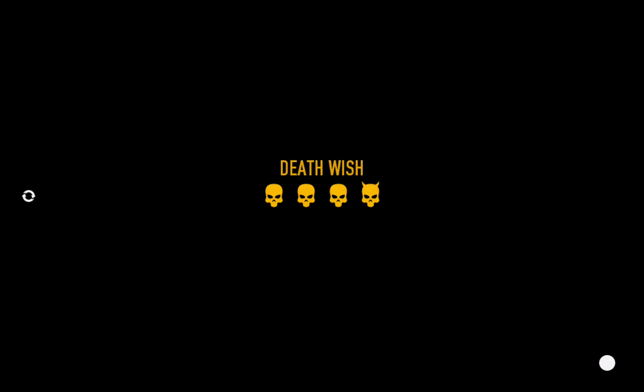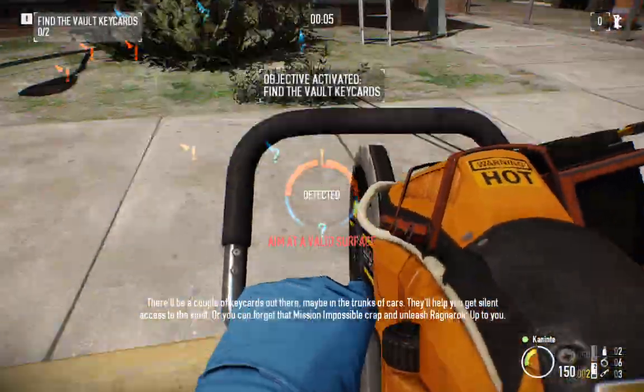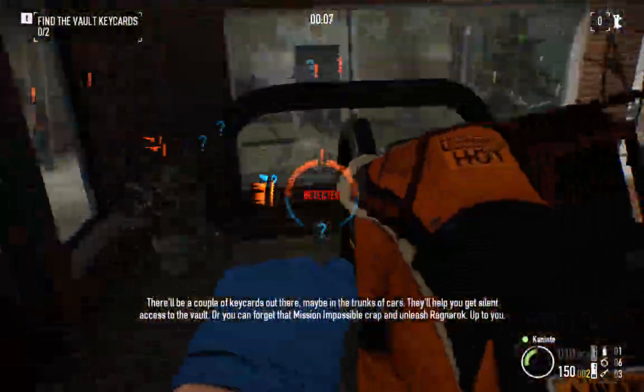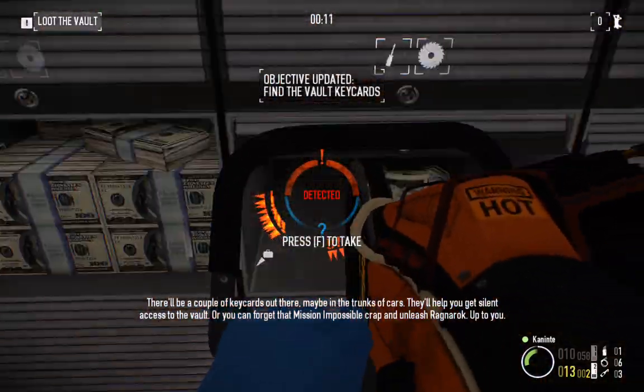Remember the plan. There will be a couple of key cards out there, maybe in the trunk of the cars. They'll help you get silent access to the vault. Or you can forget that — the mission's hostile. Crack it up and knock it back to lock. Up to you.